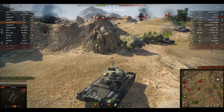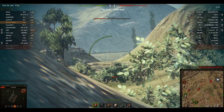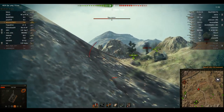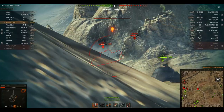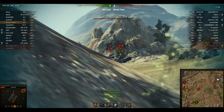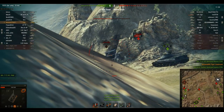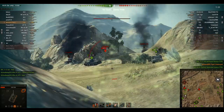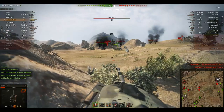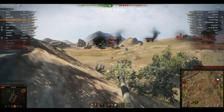I decided to relocate and re-engage from a different angle since one shot from either of those tanks would finish me. I spotted the ISU making a move, positioned to take a shot, and took it out — a very dangerous enemy vehicle removed. I got into a good position with most of my hull covered by a rock and managed to ammo-rack the Tiger 1. A T-15 closed the gap on the VK but luckily didn't have the gun depression to hit me, and I put a shot into his side armor, possibly tracking him.